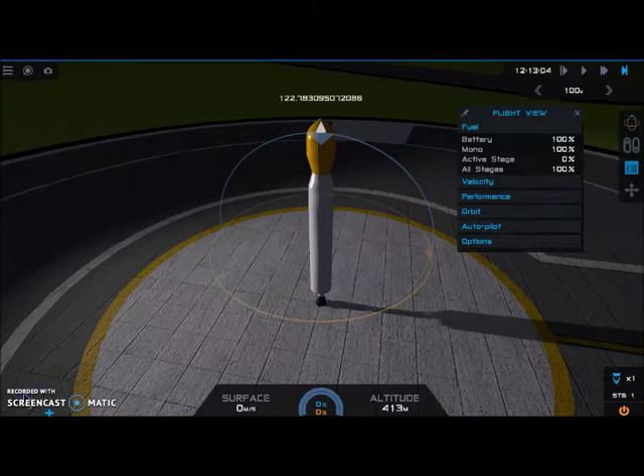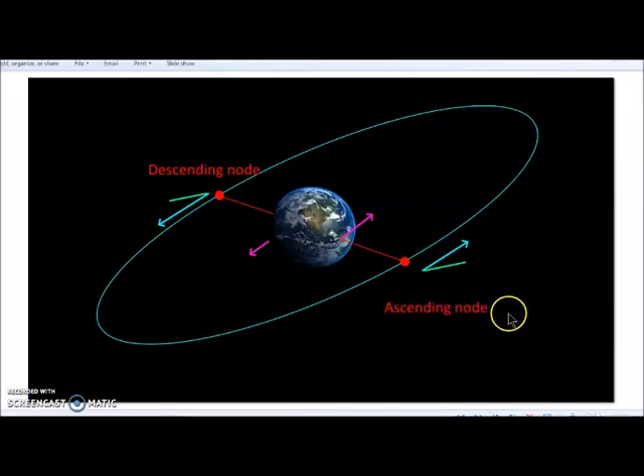I have to stop here and explain what the ascending node is. As you see here, this is the ascending node and this is the descending node on the opposite side. If this is the center of the planet, whatever part of orbit is above it in the direction of the moon orbit - this is the ascending node. Once you start to be north of the planet, you are ascending. And this angle here is the inclination angle. What I need to do is have my orbit identical in orientation to the moon orbit before I start my insertion burn.